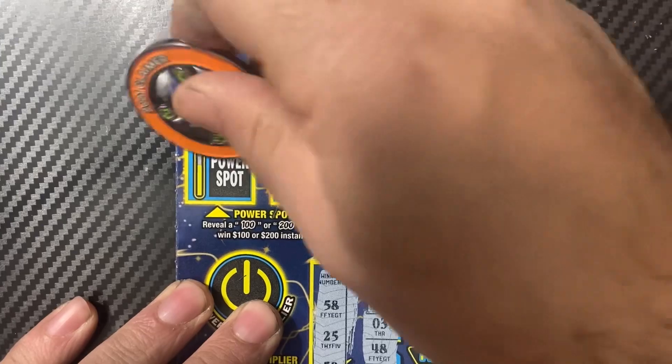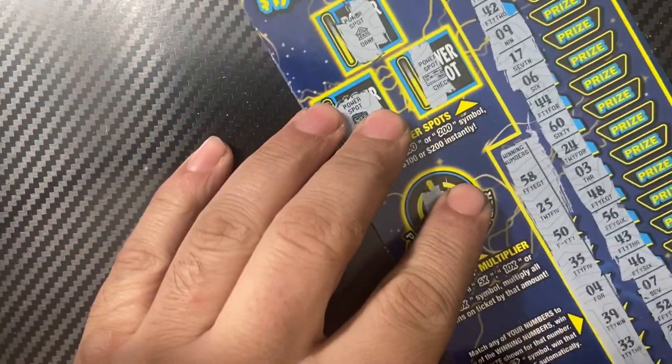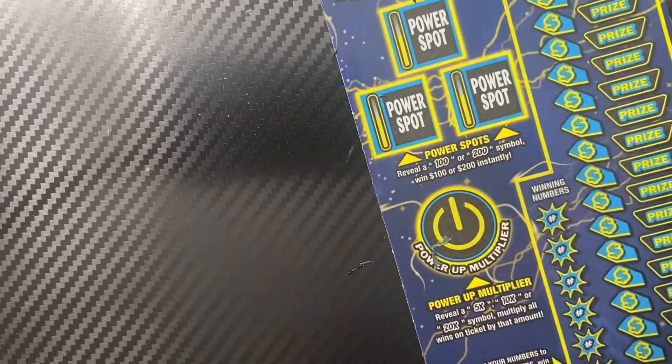Bank, check, and a chest — and the power up is 20x. So I would say this is a loser. I'll scan it to double check.